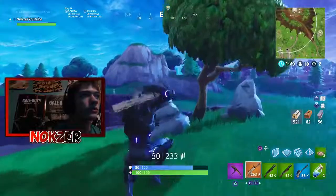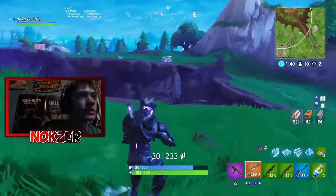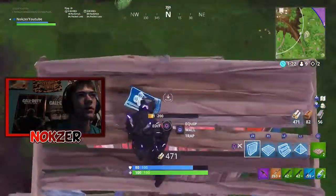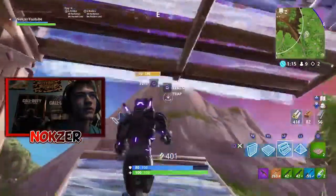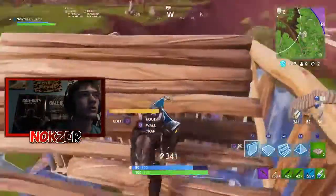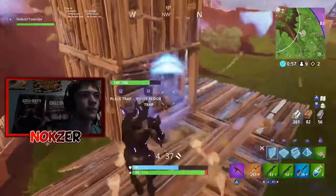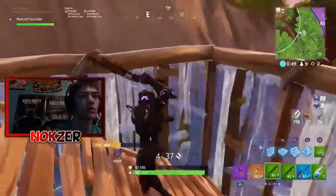This guy just got sniped, so I'm slowly moving in trying to get an angle. Always run and jump so you don't get sniped like he just did. I'm ramping up here so that even if he turns to ramp over me, it's already too late — I'm going to be way above him. Using the double ramp rush strategy, making sure walls are always covered so he can't get any cheap shots.